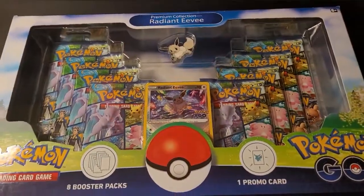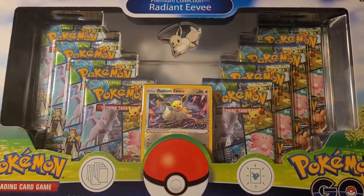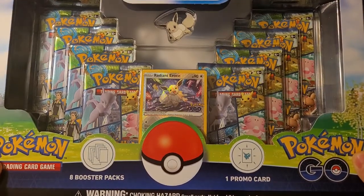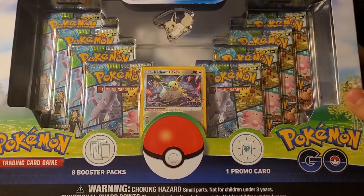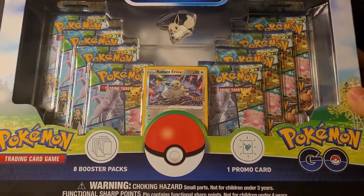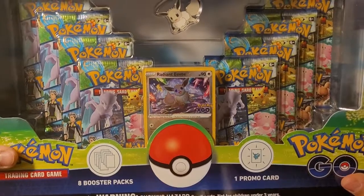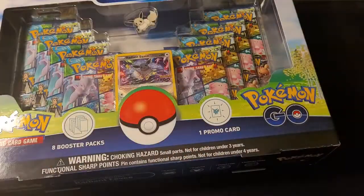Today we have the new Premium Collection Radiant Eevee Pokémon GO packs. Last time I said I had a video — still not uploaded — it was the Celebrations box. But this one includes a desk mat, which I kind of want in future videos. So we'll open up these eight packs. As of this recording, it's been almost a year since I bought that Celebrations box.